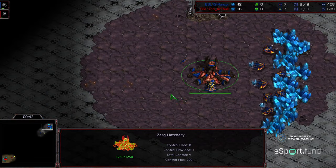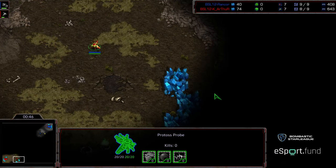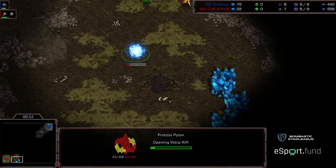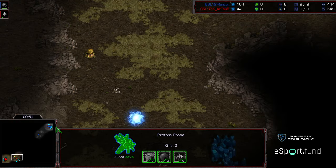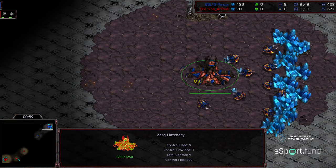A lot of the counter builds that have been successful — the Zealot timings, the breakout techs — just haven't been executed or felt very well. I feel like Protoss players are still finding themselves in the current meta, where Zerg have a lot of tools to work with.